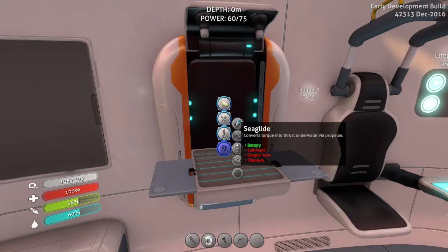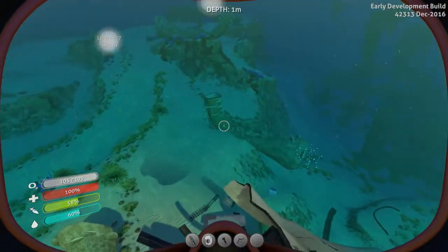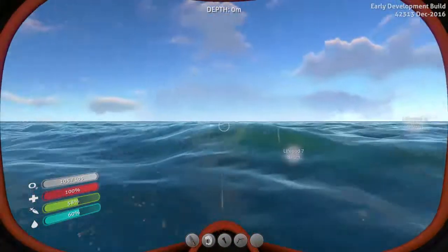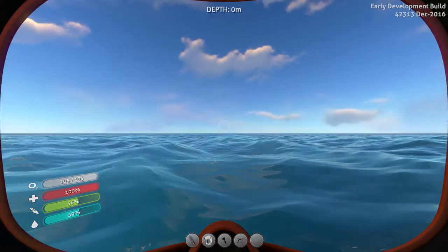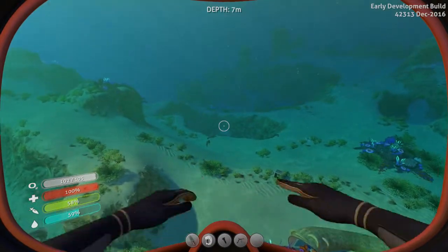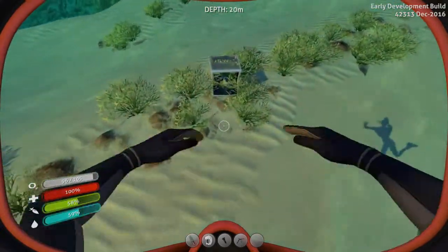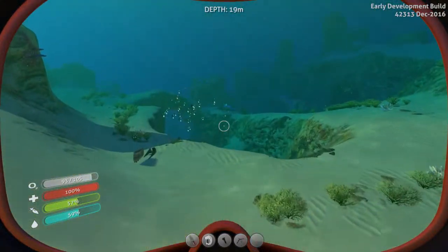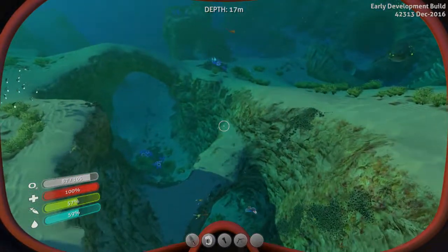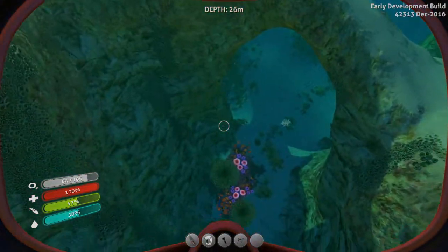All right, one more time looking to see what we need for the sea glide. I need lubricant, which will be easy to get, copper wire, and I have a lot of titanium - so I need to find the copper. Let's go get the copper first. I looked at a map and I realized I've been going the wrong direction - north is actually that way. So we're going to go to the safe shallows, and in the safe shallows there's copper galore in the limestone if I remember correctly.